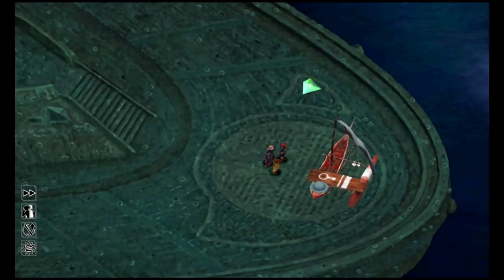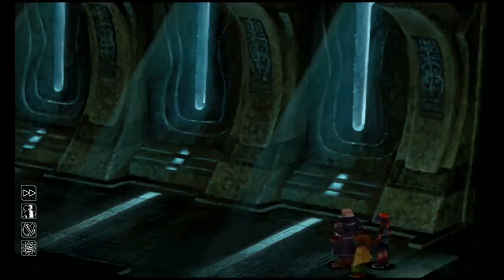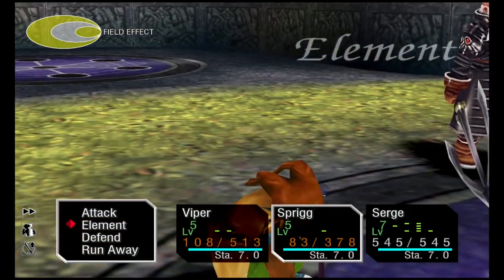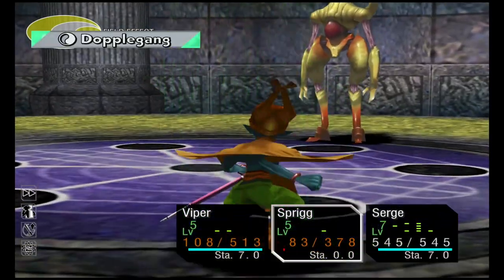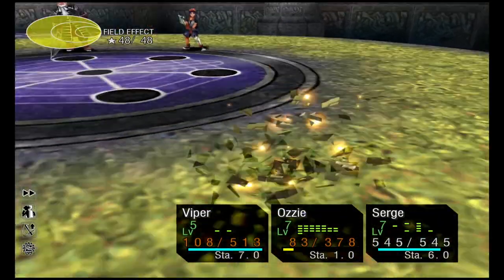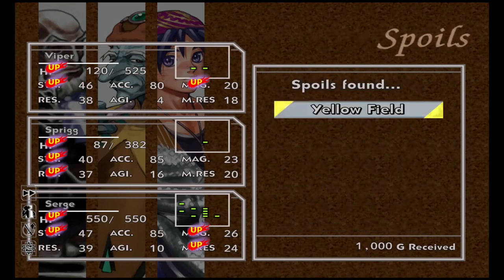Now it's probably better to Doppelgang into Flea — or it might be Aussie — whoever does the most damage. Kill the boss. We got him. You'll slowly be getting more powerful each time you do a Continue Plus. Level 49 for this Continue Plus. Remember: pillar down and over. This dungeon is mostly battles — it doesn't take long to get through if you skip random encounters.